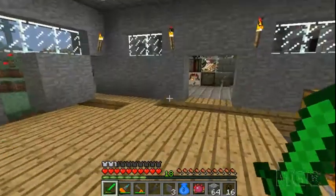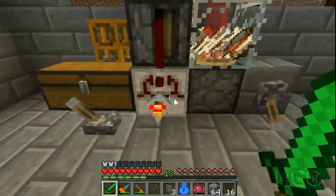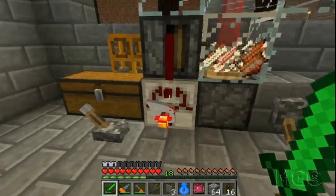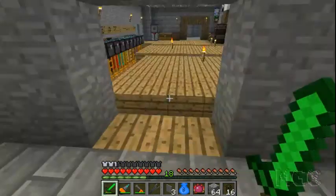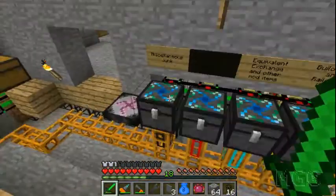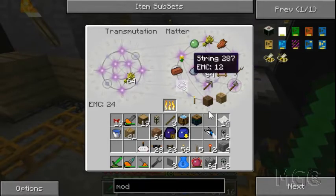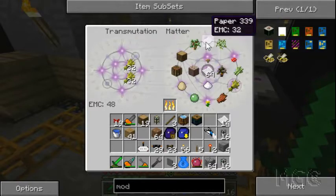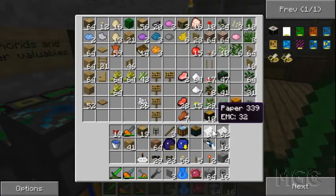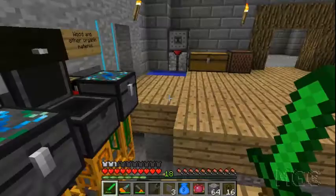I'm gonna get a ton of paper. Is it time for that thing to tick yet? There's a lot of stuff there. It's only halfway - let's reduce the time then, 250. I'll let it do its thing because that might be what's causing the massive lag - all those items sitting there. I'm gonna grab a bunch of paper and chuck it into my chest. Okay, now I've got plenty of paper. I'm gonna grab two gold ingots.